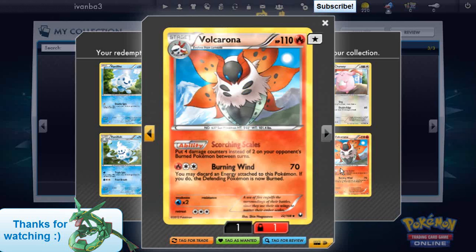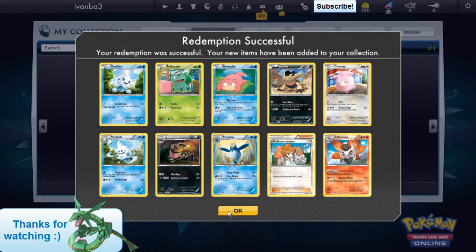Okay, we got Juniper, a Volcarona. Not what I'm looking for.